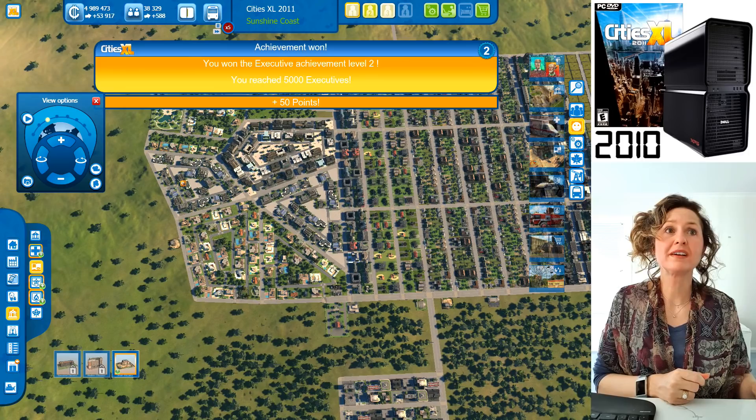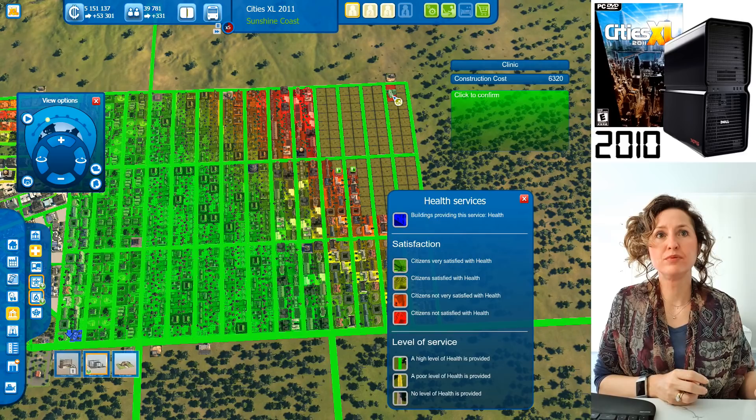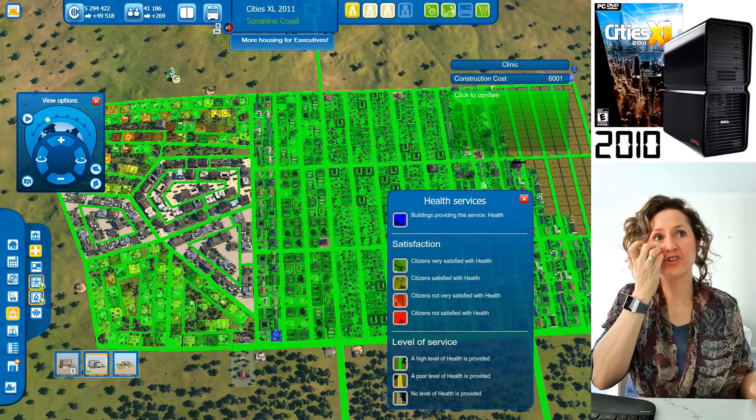You've reached 38,000 people. Let's build a hospital — you can build a larger clinic now. Let's put it near the park so at least they can look out. It's all turning green. We also need police stations — everyone is upset about security. Let's build a sheriff's office and make sure all roads are covered.